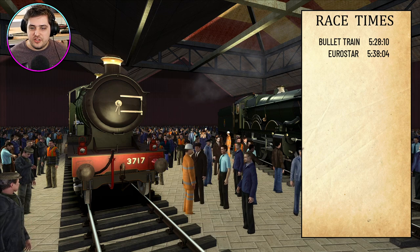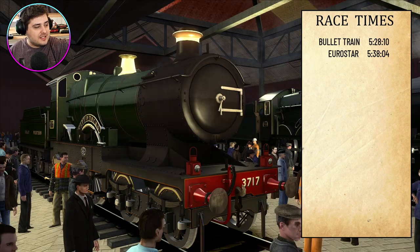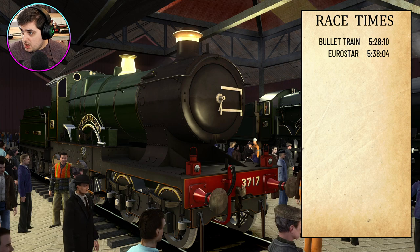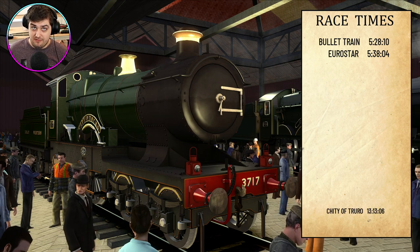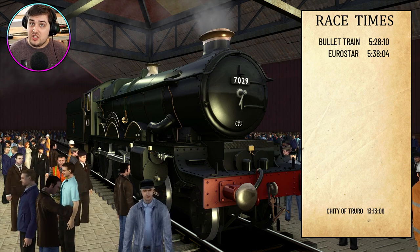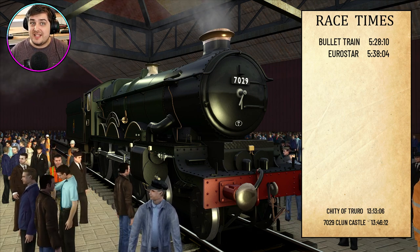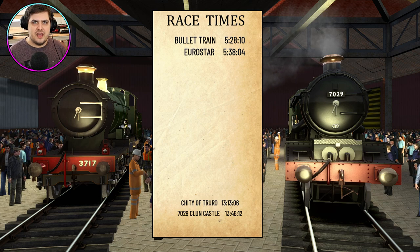Let's have a look at their times. My camera is slightly out of focus — that's better. The bullet train and the Eurostar were both around five minutes something. But because this is a steam train, it's a little bit slower. City of Chirro did it around the track in 13 minutes 13.6 seconds — very, very slow. And for the Castle class: 13 minutes 46.12 — much slower than City of Chirro. That's 13 minutes to go around the entire racetrack, compared to five minutes for the bullet train and Eurostar. That goes to show how slow the steam trains really are. There they stand on the leaderboard — quite near the bottom.